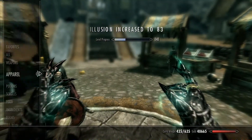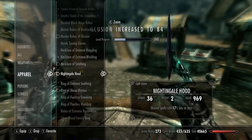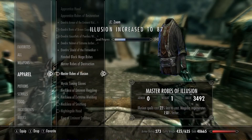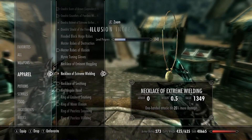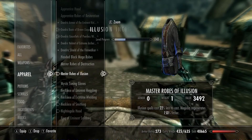My build is the Nightingale Hood, which makes Illusion spells cost 70% less, a Ring of My Illusion which makes Illusion spells 12% less, and Master Robes of Illusion which costs 22% less to cast. That means it's 49% less overall, which is really good, and it also recovers 150% faster.